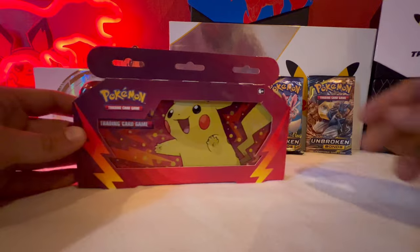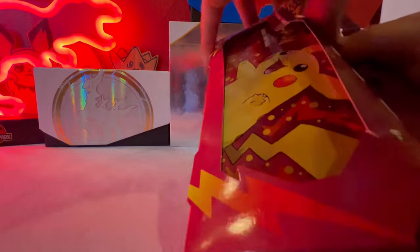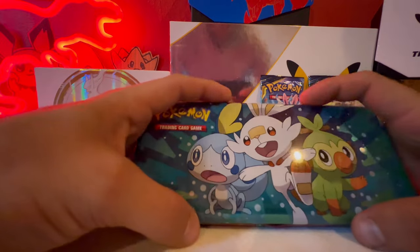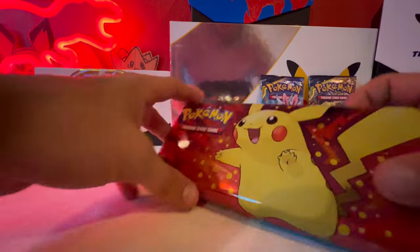Alright everyone, so today we're going to be opening this pencil tin and see how it goes. I also got two Unbroken Bonds packs that we could open as a little plus to this. Let's just get right into it and open this up. This side's dope — I don't know why when they put two different side arts like that they don't have it displayed for packaging.